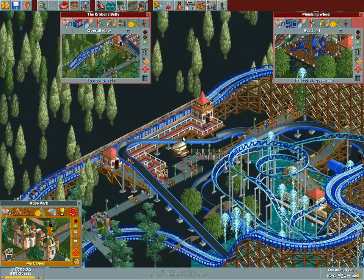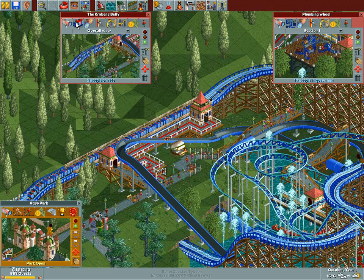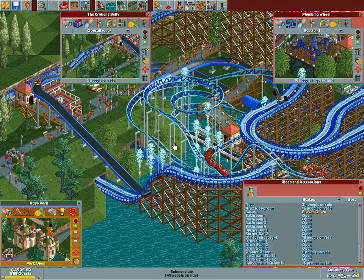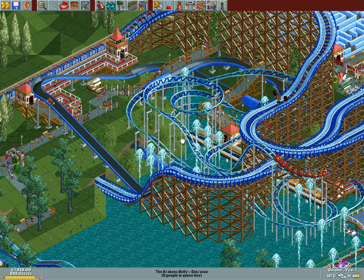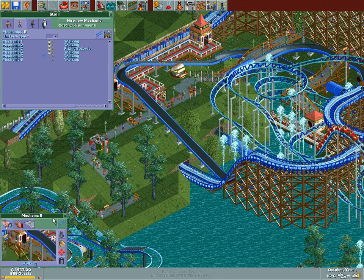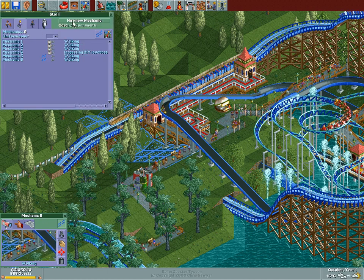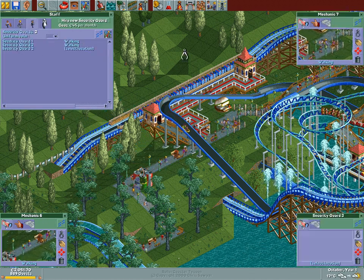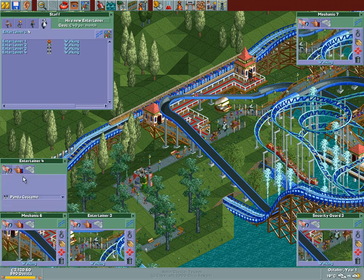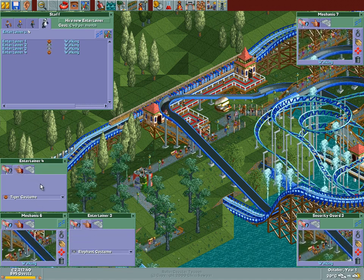What I also need to do is assign this coaster its own fixed mechanic. I think we should also just get another mechanic in general, another security guard, and a new pair of entertainers - elephant and tiger. This is gonna make me boatloads of money.